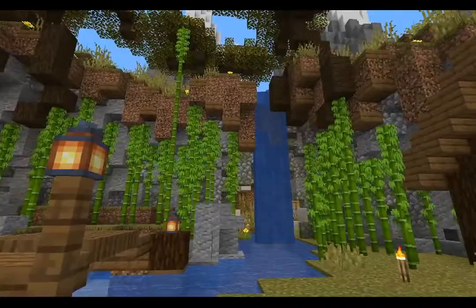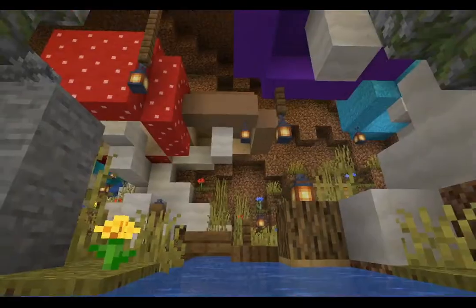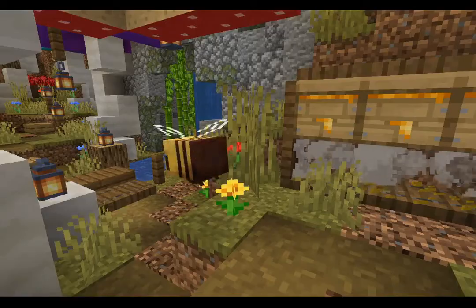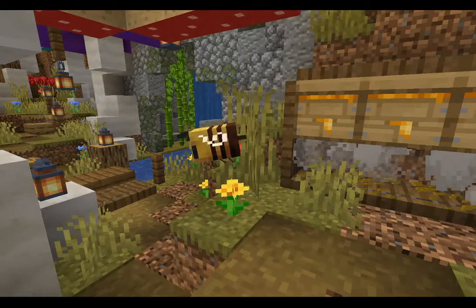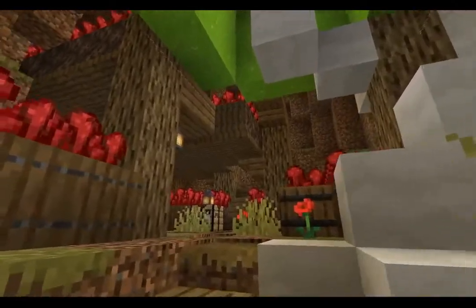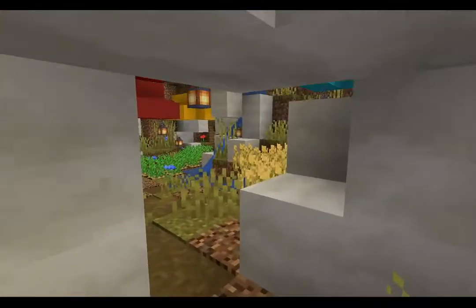Around this point, bees were actually added into the game, and I decided to make a sanctuary for them under the mountains that would be built up with mushrooms and grass — just a really tranquil sort of place to chill out. I also decided to put my nether portal here because of a lot of the nether-related blocks that I put into the build.